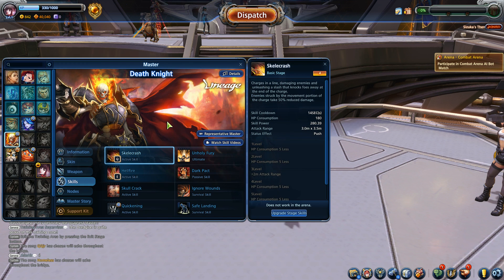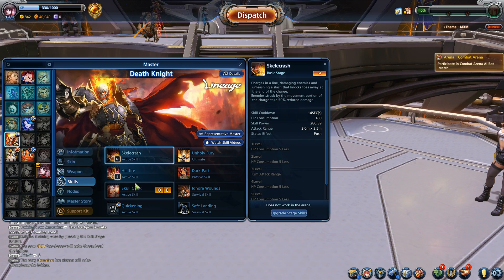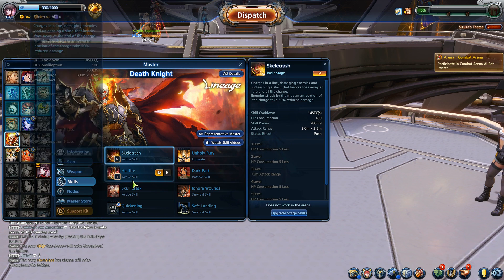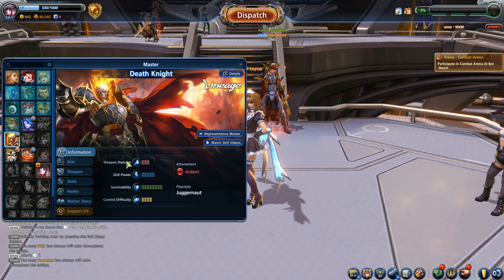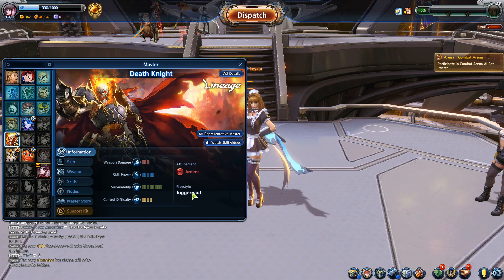The second master I want to show you is the Death Knight. Just like everybody else, he has two additional skills so you can further customize. You can't use four, and you can't change the ultimate, but you can change the Q and E, which I'd call basic abilities. The Death Knight's playstyle is juggernaut, meaning he's a tank.